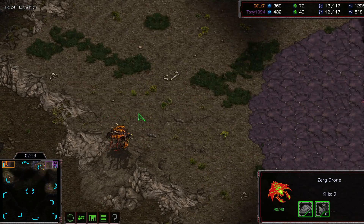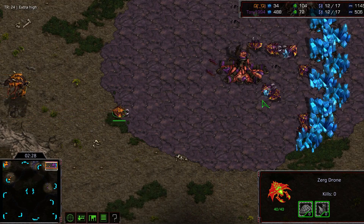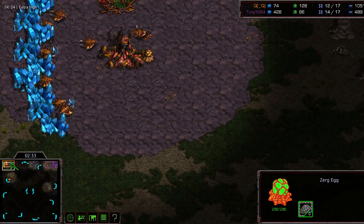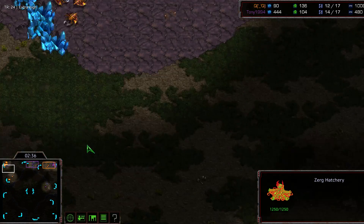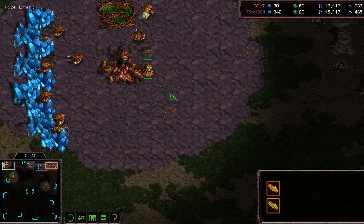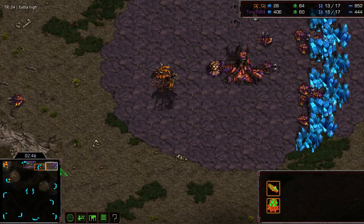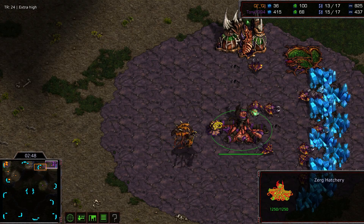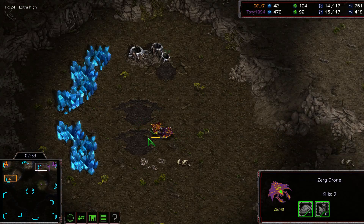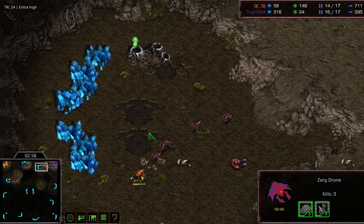A drone is coming in — possibly going for a sunken colony? This would be an interesting cheese if so, unless he's just going in to scout faster. The spawning pool finishes up and two sets of zerglings start to spawn, while QQ definitely looks like he's trying to drone up. One set of zerglings for QQ while Tony is setting up with possibly three sets. Tony's four zerglings are coming out, getting a good advantage here. QQ is stopping the expansion, but the zerglings will push out the drone.